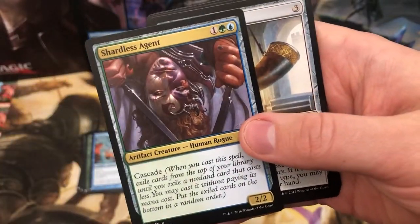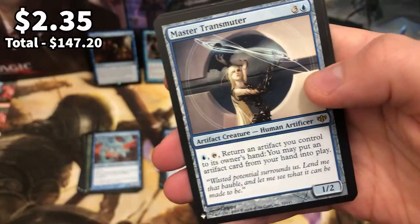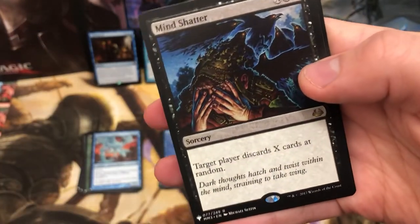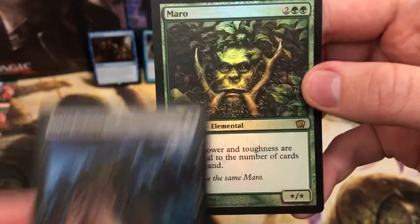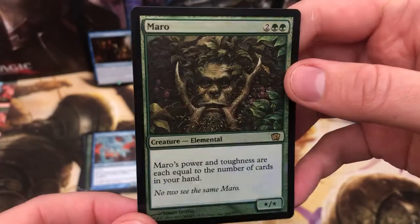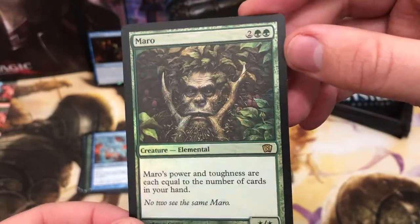Some old Cascade - this is going to be another wicked box, isn't it? Master Transmuter and Mind Shatter. Nice card. And we've got Maro, another card that I get in every Mystery Booster box. They love to print it and I love to just stack them up in my collection.